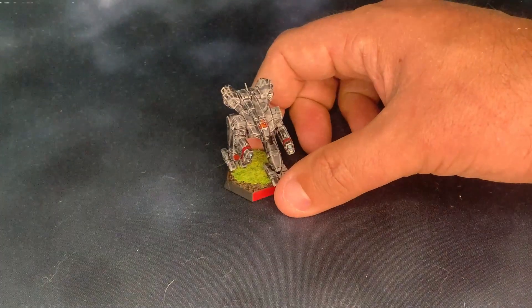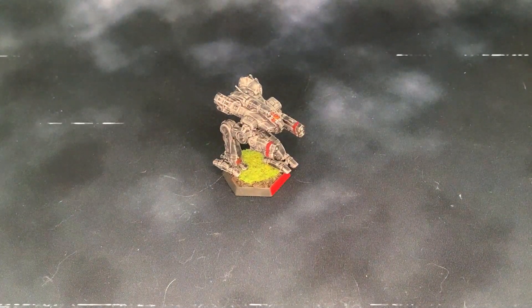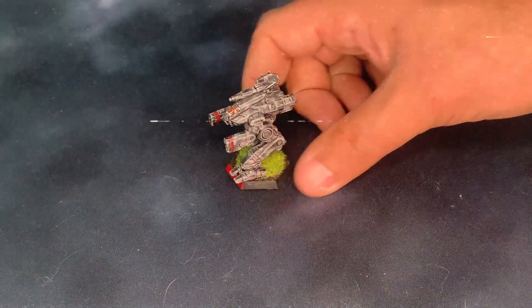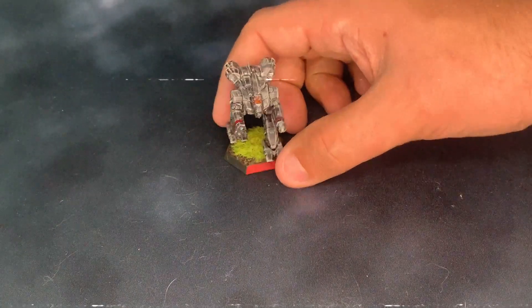The Inner Sphere mechs have proven to be a bit tricky. I found a quick and easy guide on YouTube from Camus Specs Online to do a super fast Gray Death Legion scheme, tried it out a couple of times, and this is the best result I was able to come up with. I'm not too thrilled with this Marauder — I think it's because I live in a desert and it's always super dry with almost no humidity, so the contrast paint tends to dry up really fast and I always end up with splotches all over the place.